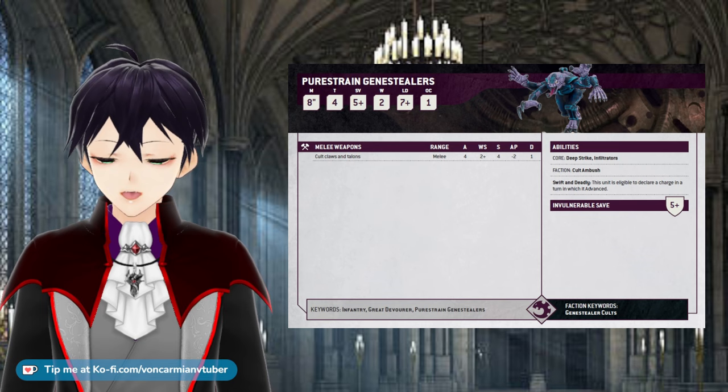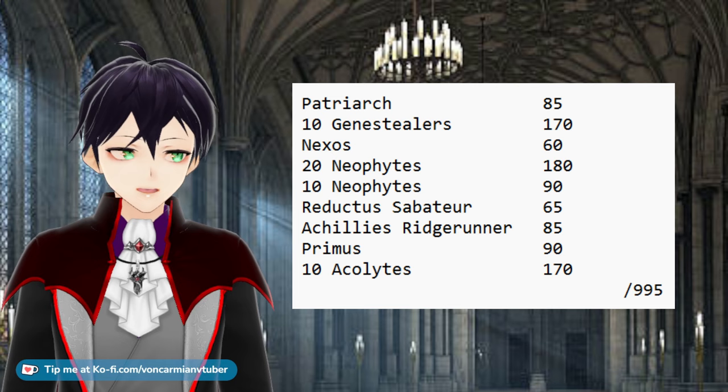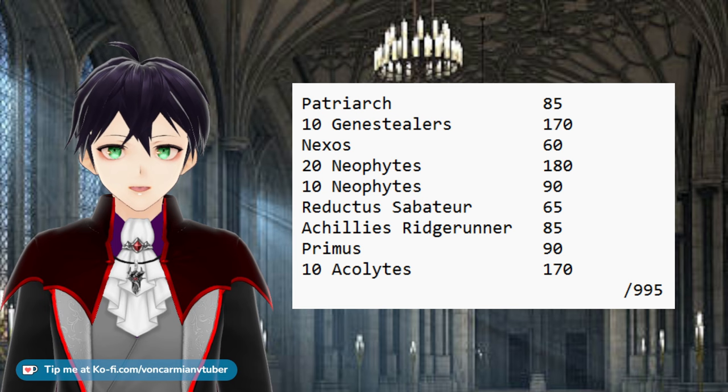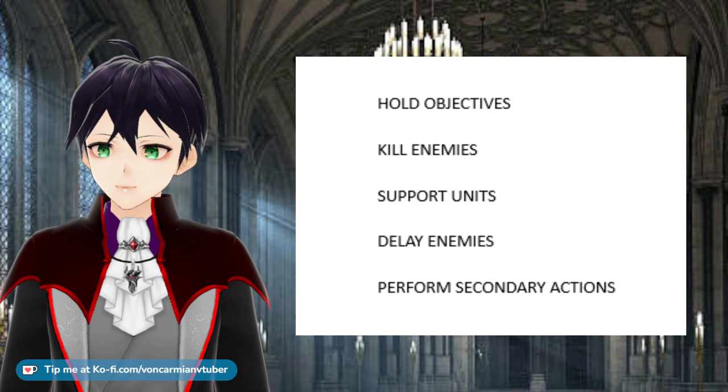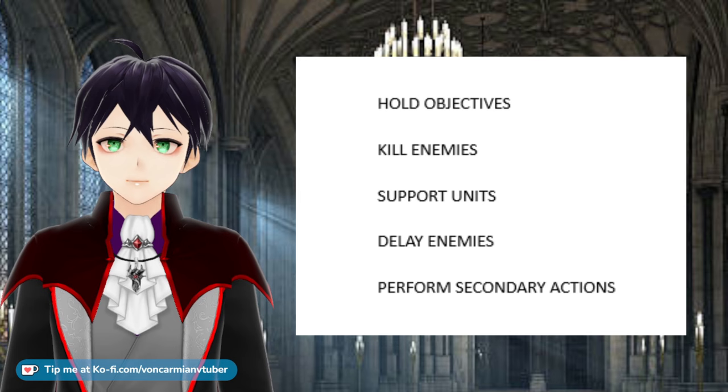Now, the art of list building and crafting the perfect 40k tournament army — yours may not look anything like mine, because you have different models, a different style of play, or you just don't want some random vampire with a hair flick telling you what to do. But every unit in your army needs to have a clear goal. These are the five things your units need to do, and every unit at 1000 points should be doing at least two of them: hold objectives, kill enemies, support units, delay enemies, and perform secondary actions.